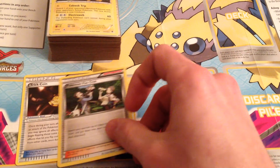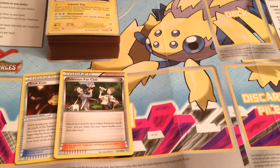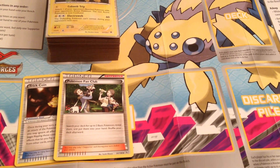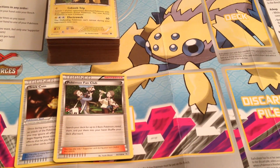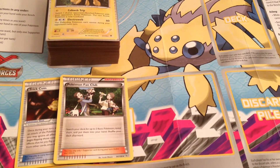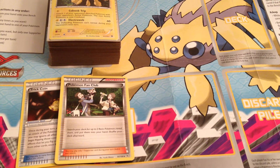Also, in kind of a surprise — at least it was to me — we're going to drop Pokemon Fan Club. Honestly, just straight-up drawing cards tends to be more useful than the basics themselves. We have enough methods of getting them other ways that it hasn't really been that necessary, and most of the time it's just kind of a dead card in hands with better supporters in them. So we are going to drop that, once again, in favor of something better.